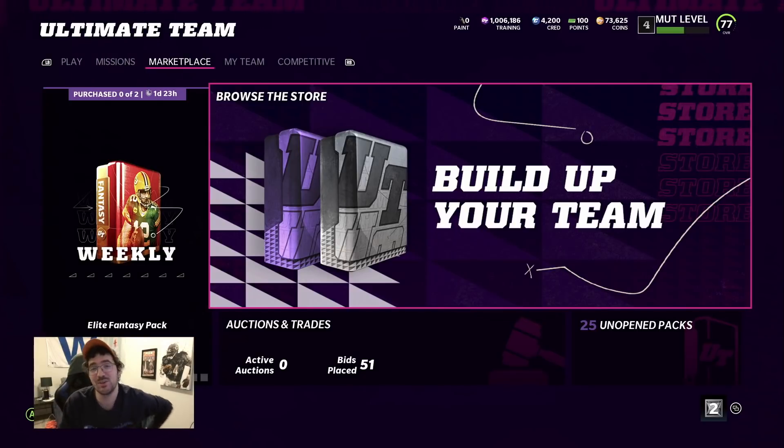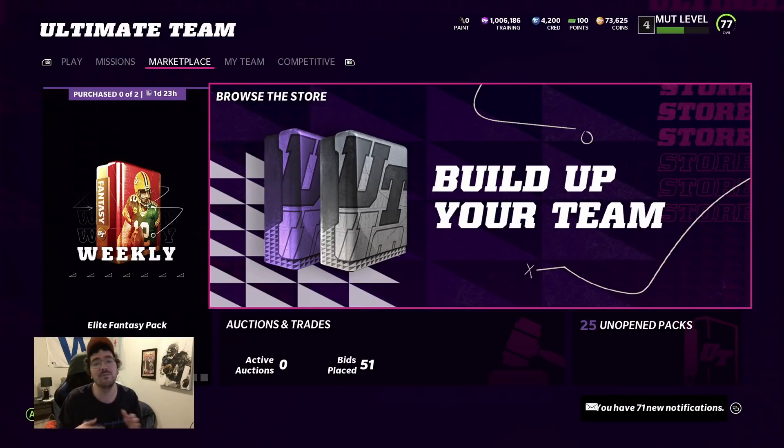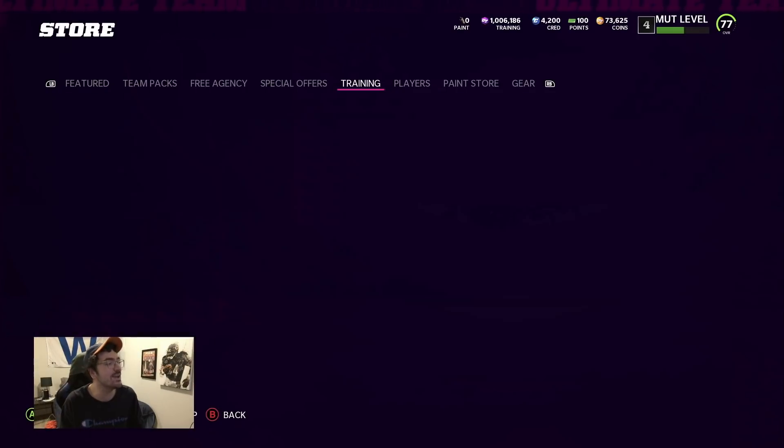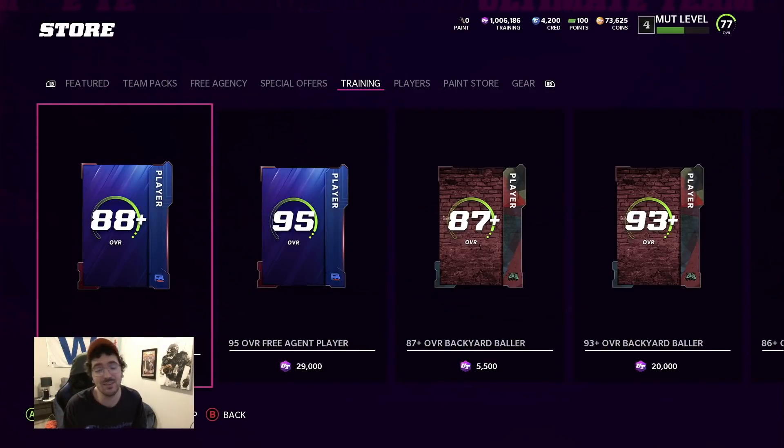Yo, what is good - Sam and squad back at it again. Today we're doing a Cooper Clowny LTD day from the free agent 88+ pack. We're testing this pack out because last Thursday and Friday was insane - 61 LTDs pulled. Then Monday and Tuesday it was not that fire, felt very nerfed. Today we're going to see if EA made it right. We got 1 million training to drop in - looking for LTDs, looking for profit, not looking for 88s.